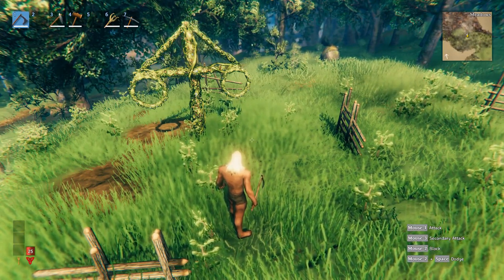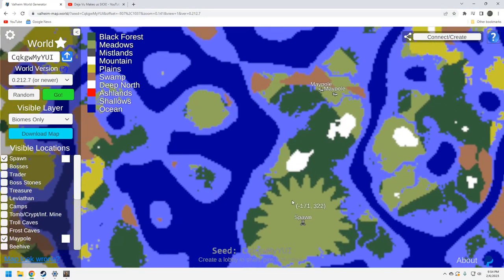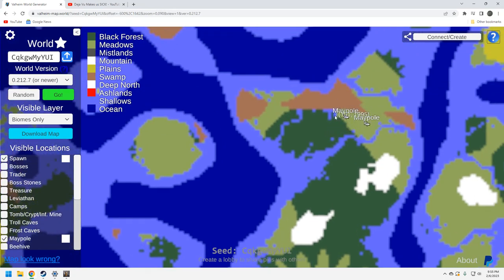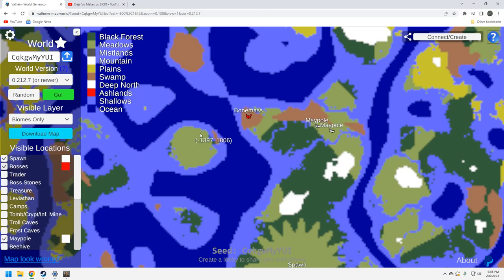Let's look at the map. Here is the spawn — you can run up to these maypoles without cheat mode, but you'll have to go through a big chunk of dark forest. You've also got some mountain biome which is positive. Here's the maypole that was in the clearing with that little river opening to the ocean. Here's the one right on the swamp and dark forest. Let's look at the bosses — there's bone mass, pretty nicely placed right there.